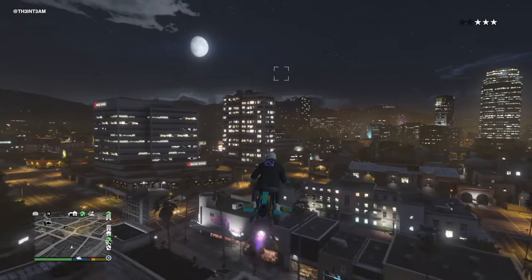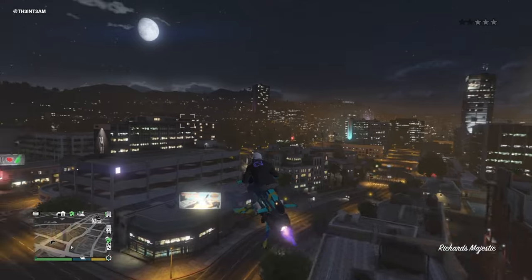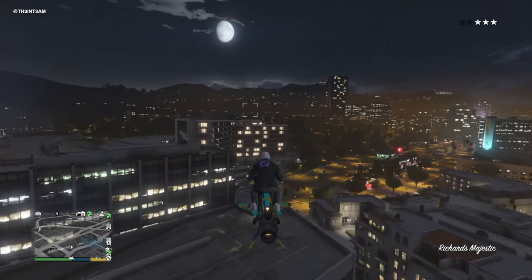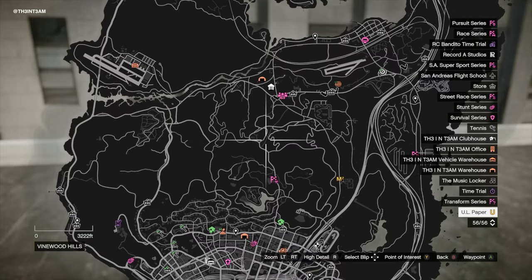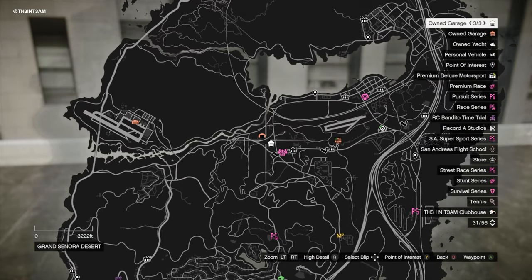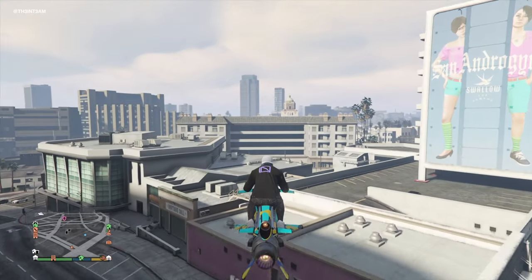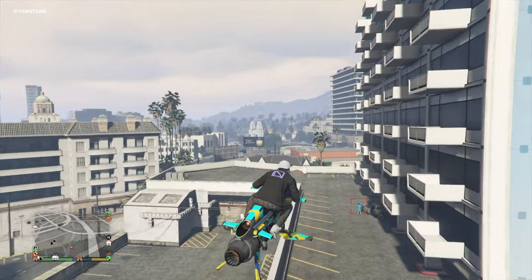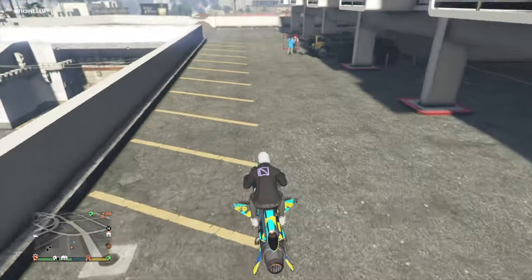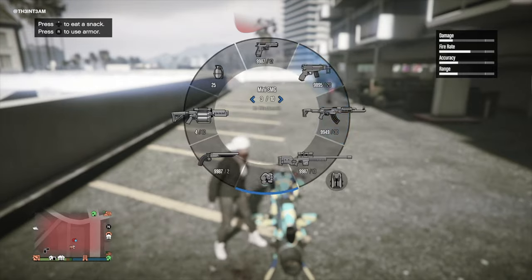We found it easiest to mark each possible spawn location as a point of interest after entering a lobby. After 30 minutes had passed, we grabbed a Buzzard or helicopter and began our search. To save time, we stuck to searching the 6 locations in the city and just rotated through them until a crime scene spawned in. A crime scene could spawn at any of these locations and they can repeat, so don't skip searching a location because you already found one there. We actually had 3 of ours spawn in the same spot.